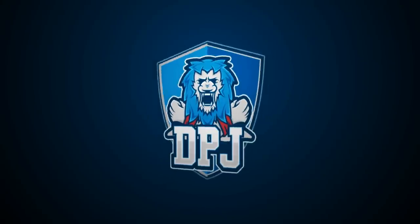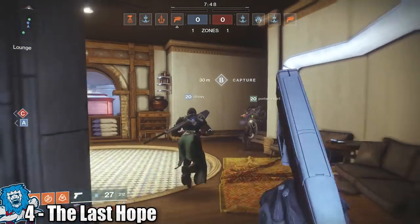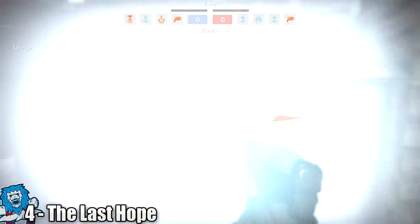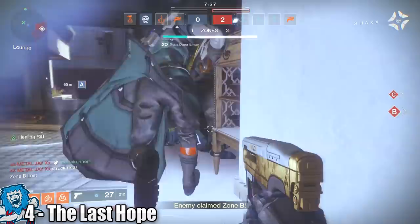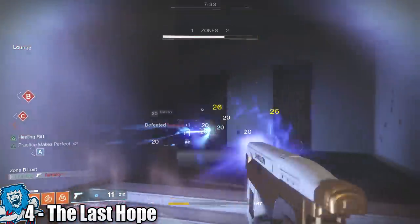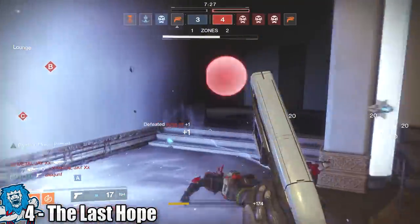In at number 4 we have the Last Hope sidearm. It is unstoppable at close range — nothing can outplay you even if you have the slightest bit of decent accuracy. This thing is truly incredible. It's a 3-round burst sidearm and it does do that damage. Range, obviously as it should be, ain't that great, but if you are quick about the map and know all the short routes, you can be seriously effective with this. I would suggest using this as intended — as a secondary. Paired with the likes of Mida, it would be unstoppable.